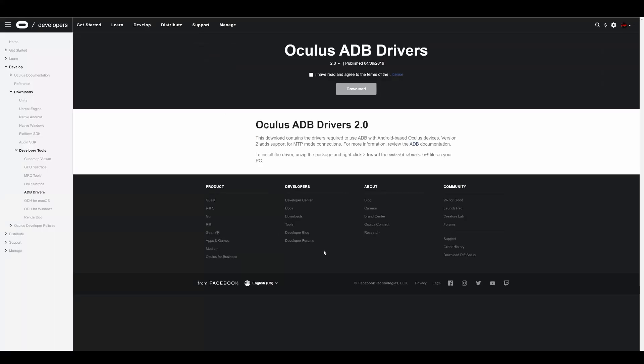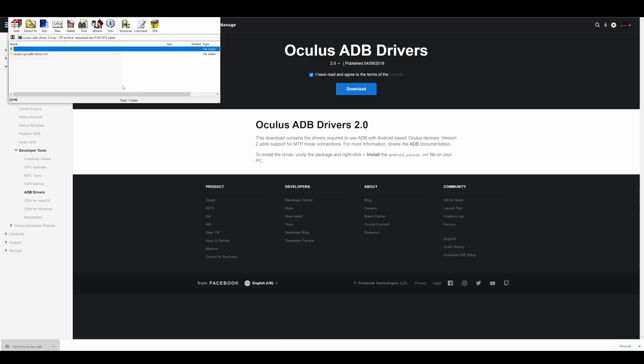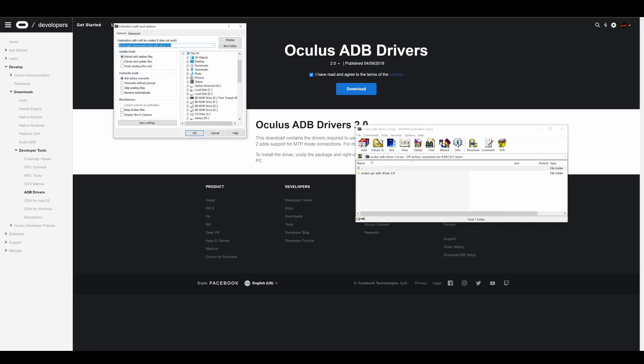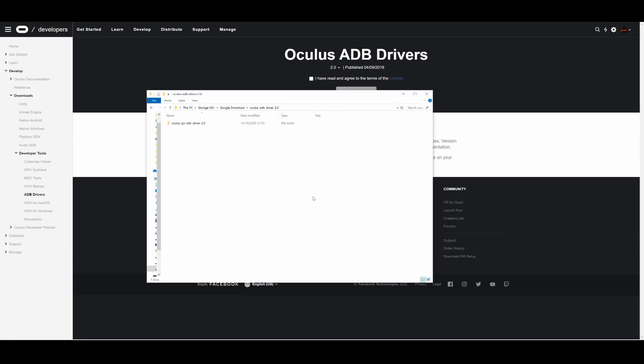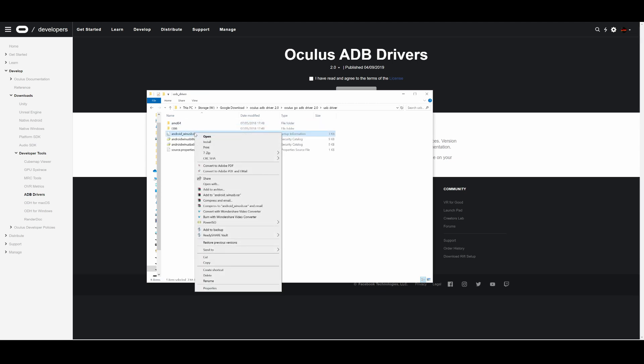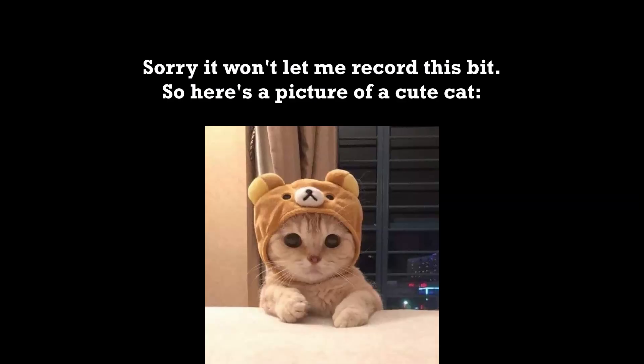Next, we need to install the drivers. Go to the link listed below called Oculus ADB Drivers. Read the terms, then click Agree and then Download. Once the file has downloaded, find it in the folder — if you used Chrome, it's most likely at the bottom. Click on the file and click Extract All. Then find the folder the file was extracted in — it should be called Oculus Go ADB Drivers 2.0. Then go into USB Driver, right-click the file called Android Win USB, click Install. It will ask for permission — click Yes and this part is done.